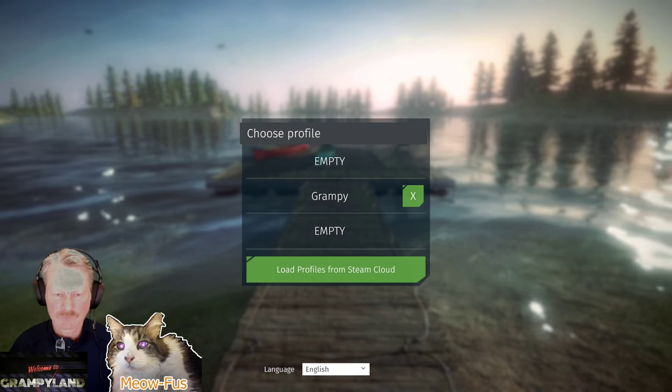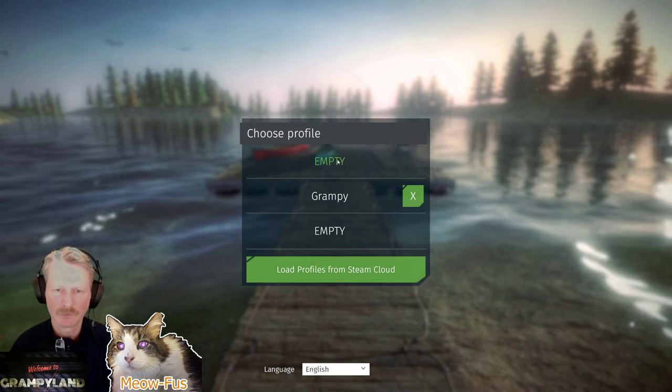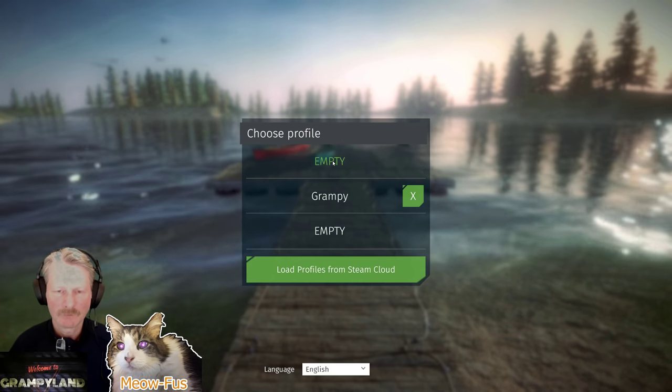Hey guys, welcome to Grampyland. I just wanted to do a little tutorial, sort of a beginner's guide on how to play Ultimate Fishing Simulator and kind of get you off to a good start with some of the tricks and things that will help you. So anyways, let's jump in.